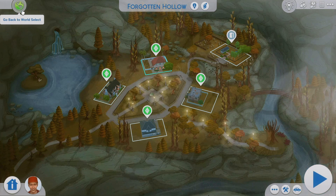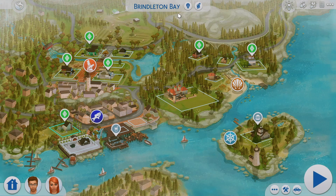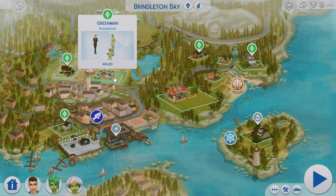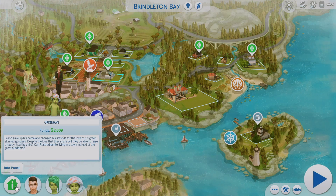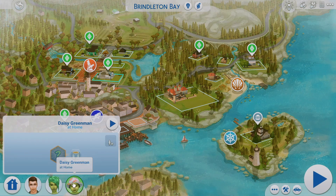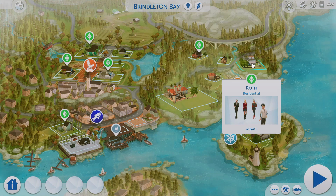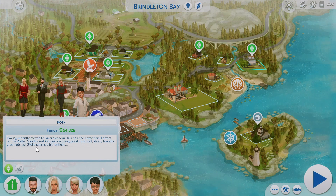Brindleton Bay is supposed to reflect Riverblossom Hills from the Sims 2 Seasons, and it has all the families that were added into the Sims 2. They look so true to their original characters. We have the Roth family here, who were supposed to reflect the Sims Goth family — we all kind of thought the Roth family was supposed to resemble them.